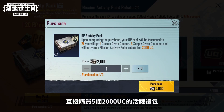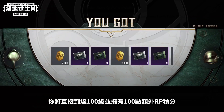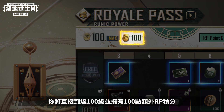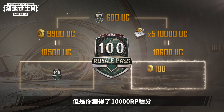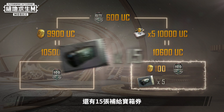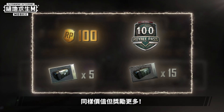But if you upgrade the RP and then directly purchase 5 Activity Packs worth 2,000 UC each, you'll be able to upgrade your Royal Pass to Rank 100 and get 100 extra RP Points. So you'll spend 10,600 UC to get 10,000 RP Points, as well as 5 Classic Crate Coupons and 15 Supply Crate Coupons — even more rewards for the same amount spent.